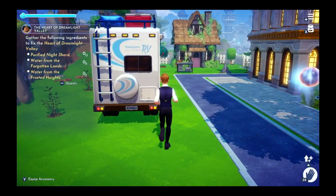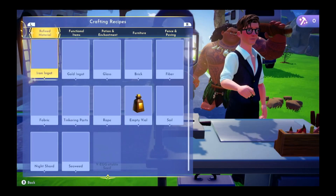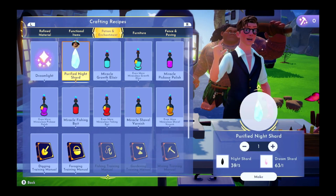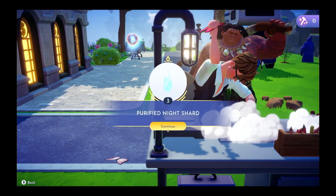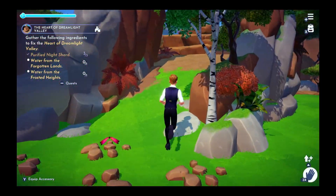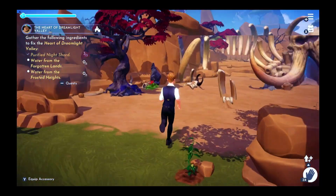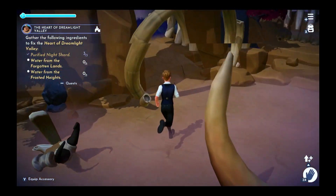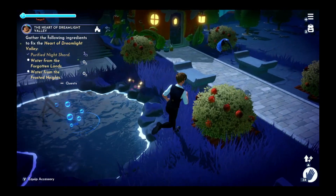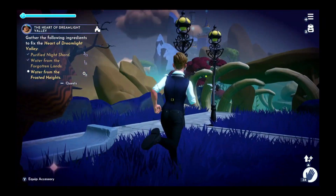So we'll go to this crafting station right here to make our three night shards. And now to the Forgotten Land. There's our water right over here. And now to Frosted Heights.